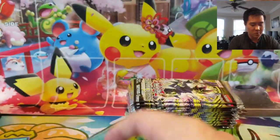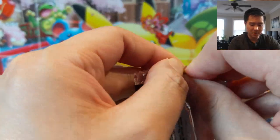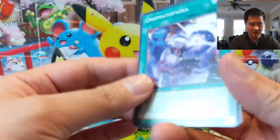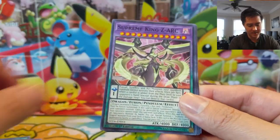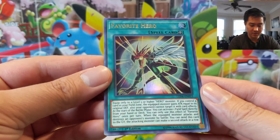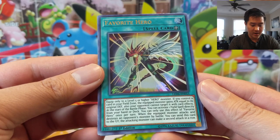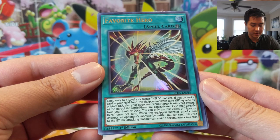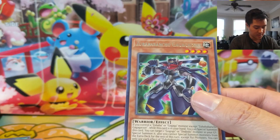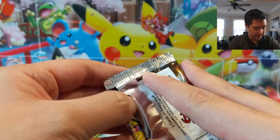There was a Blue Eyes one which I had never opened on the channel — those ones are cool too, obviously, like the oldest archetypes. Dodo Dwarf Buster — ooh, Favorite Hero: equipped to a level five or higher Elemental Hero monster. If you control the field zone, the equipped monster gains attack equal to its original attack and defense — interesting. And that looks like Flame Wingman.